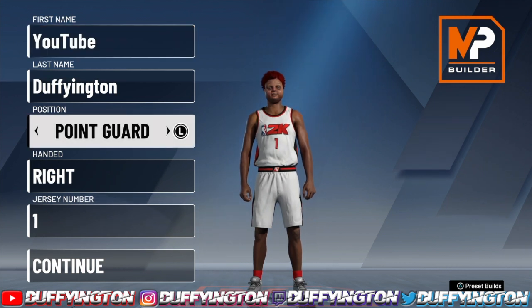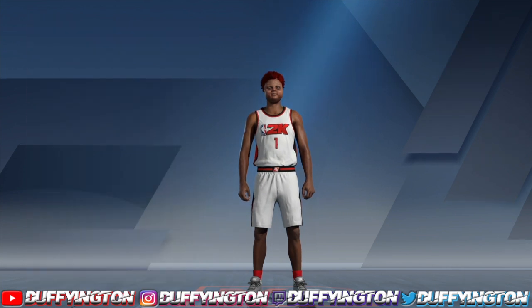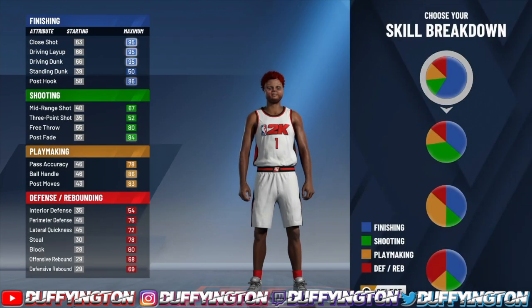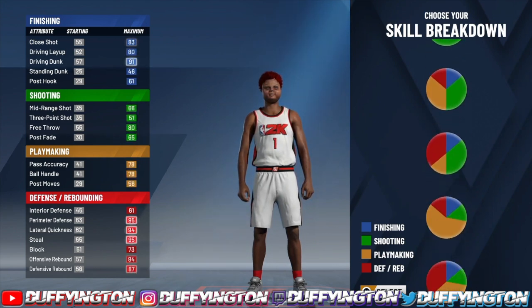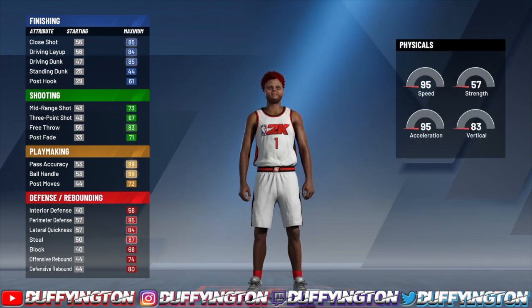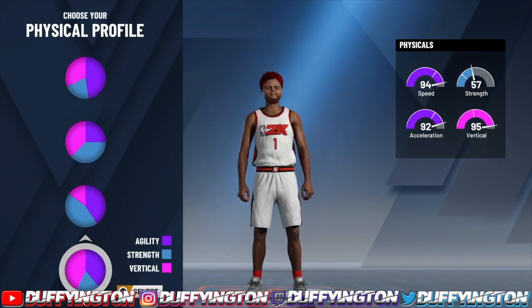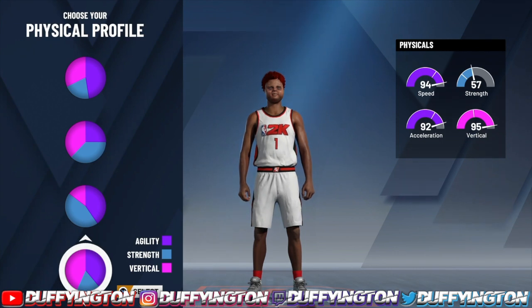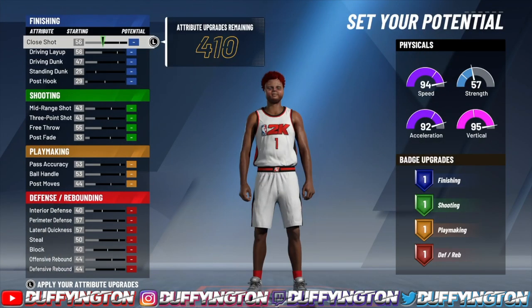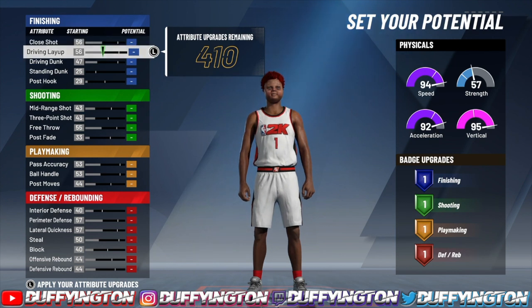You want to start with the point guard position, either hand you want, and I'm rocking with the one piece for the jersey. For the skill breakdown, you want to go with defensive and playmaking. For the physical pie chart, you want to go with the one with vert, speed, and acceleration. Y'all can just copy down what I do — skip through the video, whatever you need.